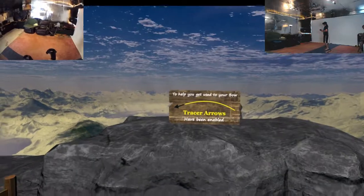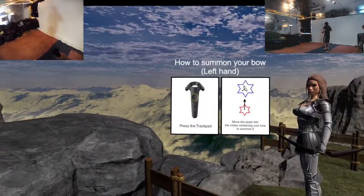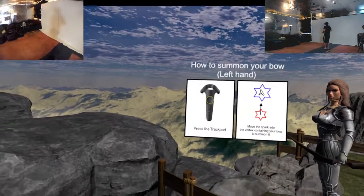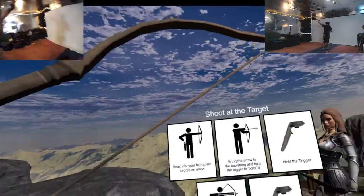To help you get used to your bow, trace arrows have been enabled. Hey buddy, what's up lady? How to summon your bow — left hand, press trackpad. Oh hell yeah!